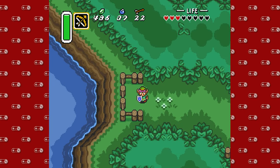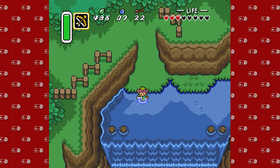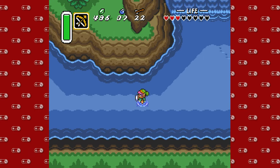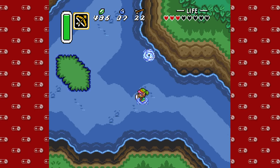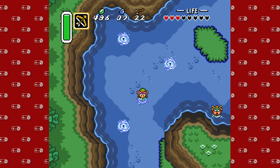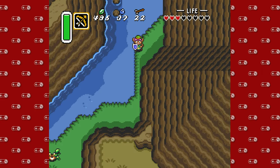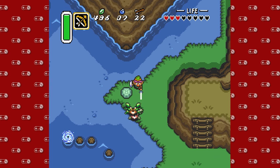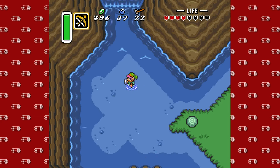Hey guys, D-Mike here for another episode of Super Nintendo Sundays. We are still working on Link to the Past. Last time we were able to go into the Desert Palace and take care of some shenanigans, and today we're going to do a little bit of overworld stuff, maybe get some upgrades. We were able to get ourselves a nice pair of flippers, so we can swim now, which is very nice. Good for Link, not so much for me.